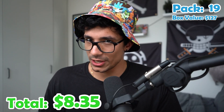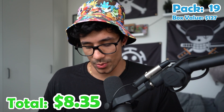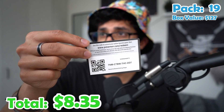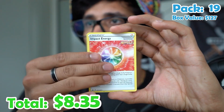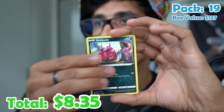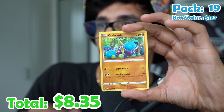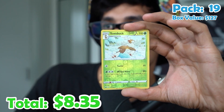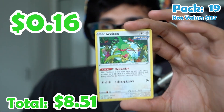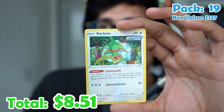Pack nineteen. Let's get another Blaziken or a bird — I want to get a legendary bird, I want to get a Moltres. Electric energy, Impact Energy, Porygon 2, Thwackey, Furfrou, Venipede, Spheal, Crabrawler, a Golett, a Sawsbuck, and another Kecleon — non-holo.